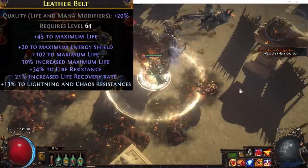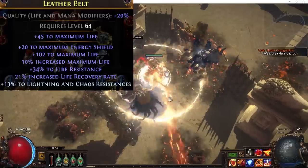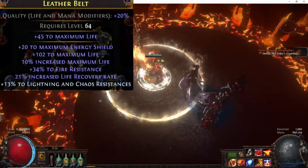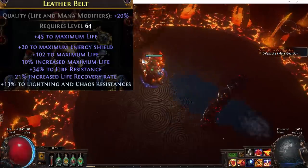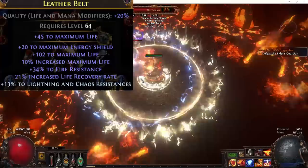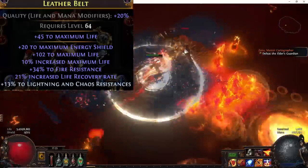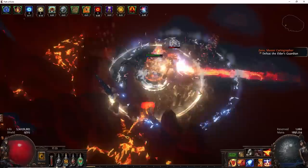For your belt, there's no sense in not getting a decent belt for Righteous Fire. Always get an Elder Leather Belt at least item level 84 — that gets you elemental resist tier 1. Any higher than that is really unnecessary and will just add extra cost. If you have a lot of budget you can go for a Stygian Vise, but otherwise stick with a Leather Belt. Craft it with Pristine Fossils, and if you're doing Divine Flesh and need more Chaos Resistance, use a two-socket Resonator with Pristine and Aberrant, going for high life, high increased life, and life recovery rate. Life recovery rate is pretty much non-negotiable as it's very important to sustain Righteous Fire.